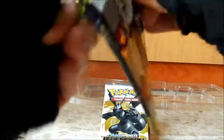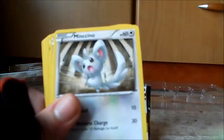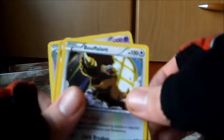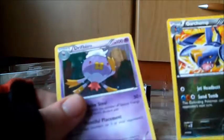On to Dragons Exalted, code card aside. And we have Stunky, Mareep, Nincada, Minccino, Golett, Gothorita, Lairon, Buffalant, Reverse Garchomp, and Drifblim.